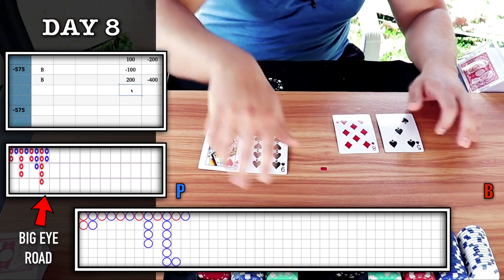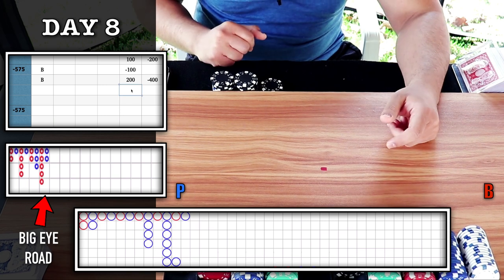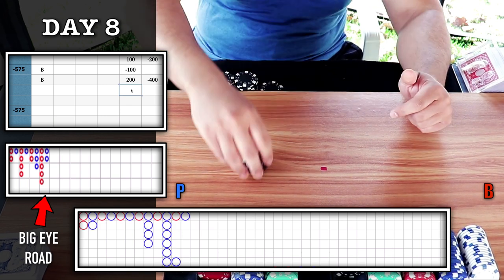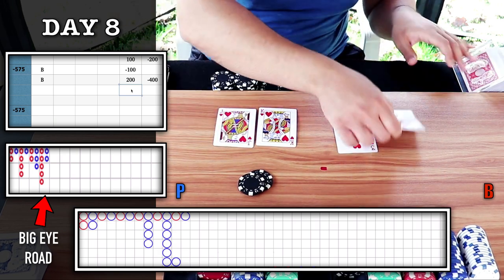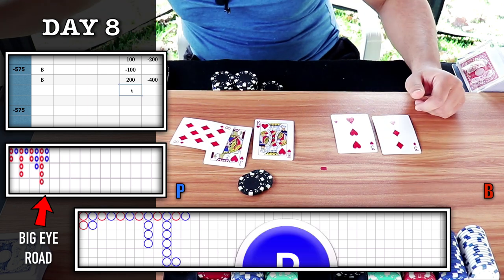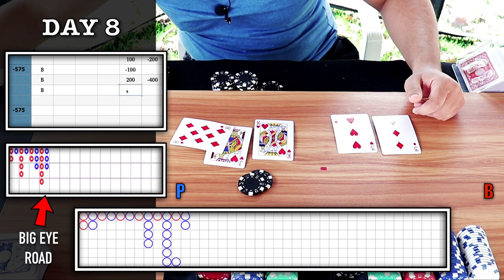We have one more opportunity at the $200 level. I got my trigger on majority six, so I will place $200 on the blue circle — player. Player wins — get the blue circle. Plus 200.